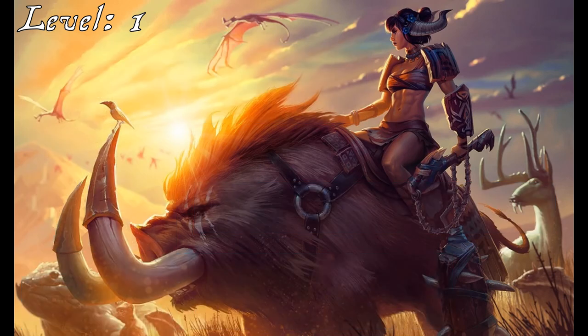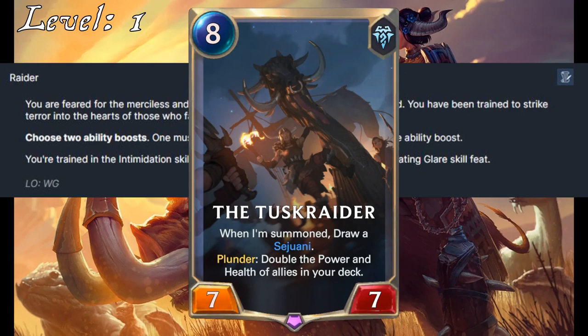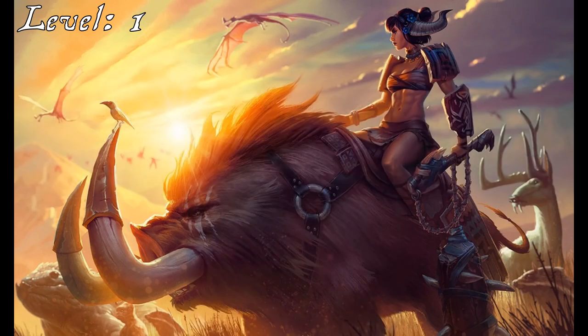Growing up as a member of the Winter's Claw, Sejuani went on raids, which is how she discovered Bristle. Setting-agnostic, she will use the Ulfen Raider background to be trained in Intimidation and Sailing Lore. This lore skill may seem a little odd, but it is a nice nod to her Tusk Raider in Legends of Runeterra. She also gains the Intimidating Glare skill feat.